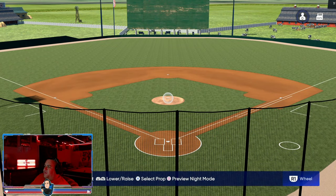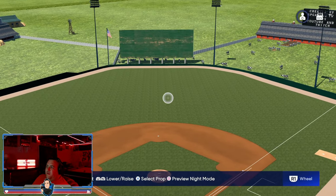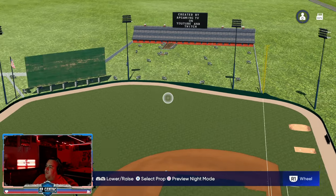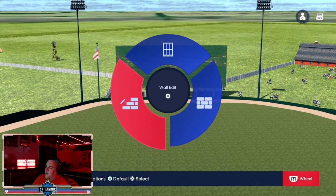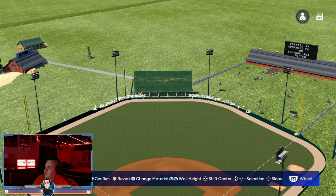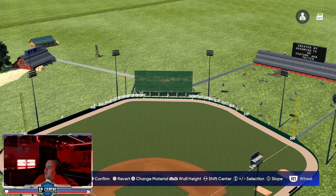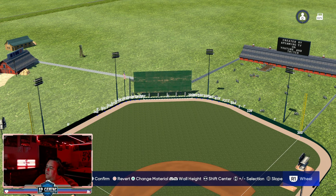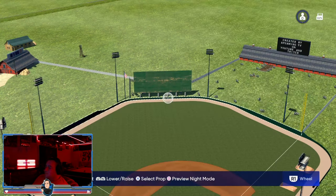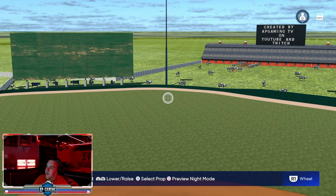Our next stadium is a different look from all the others — I try to build a different theme for every player to enjoy. This one is called The Farm. I personally enjoy using this one; I wanted it to look like we're in a backfield somewhere. Dimensions are 300 left, 390 center, 300 right. It's only three feet high in center field, seven feet in right, eight in left. It's built a little differently from the others, shorter in center field — and the cows are the only fans in attendance.